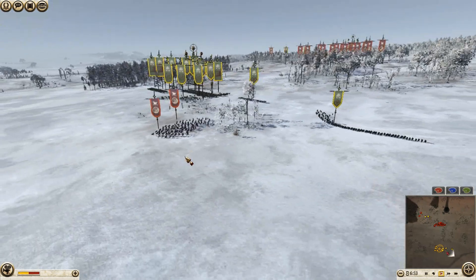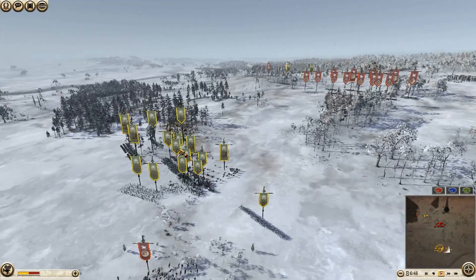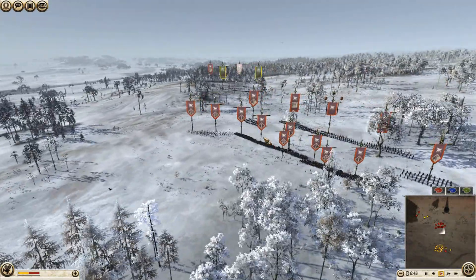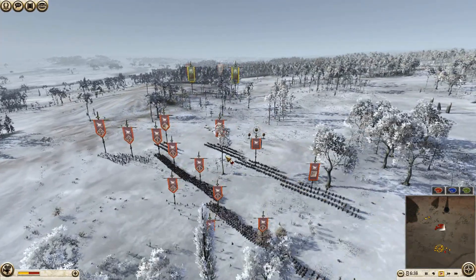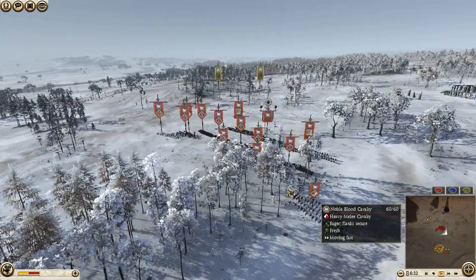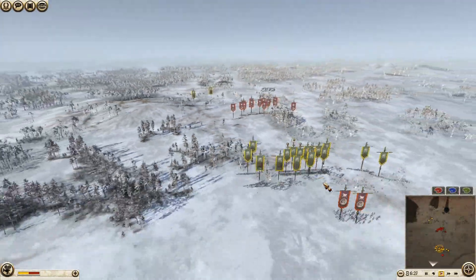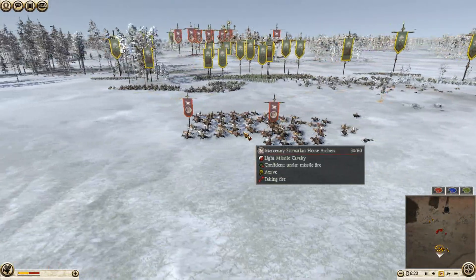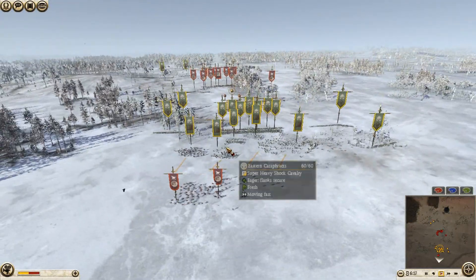I've got four noble spearmen, four hillmen, four eastern cataphracts, three eastern archers, two eastern spearmen — which are a really good throwaway tool against these mercenary Sarmatian horse archers. My opponent has got five Parthian swordsmen, one royal cataphract unit, two eastern cataphracts, two noble blood cavalry, and probably four or five Persian archers, plus four Sarmatian horse archers.